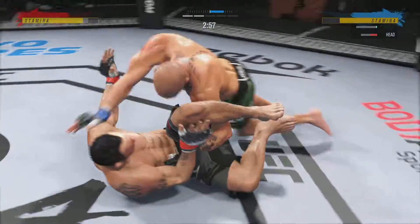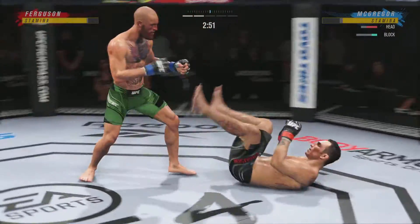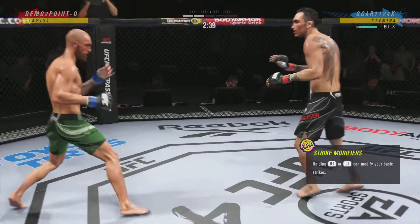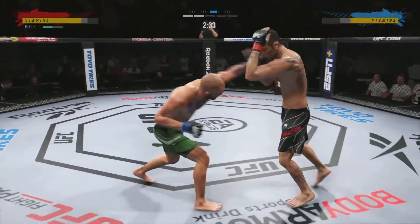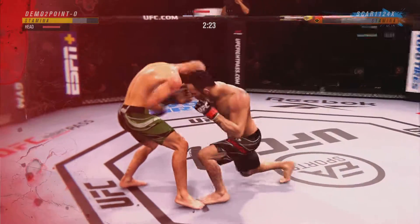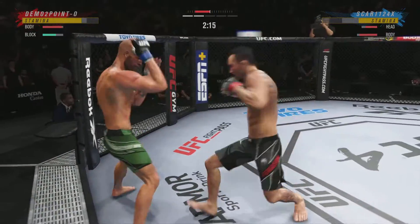A lot of top pressure being applied here. Right into side control. Upper body strength figures to be put to good use here. You gotta look for his opponent to turn back into him. He should chase guillotine, but the opponent turns to the opposite side. He should take his back, throw his hooks in, try to choke or flatten him out. Just go through it. He's hurt bad. He's gotta pressure — he's gotta go chase that finish.